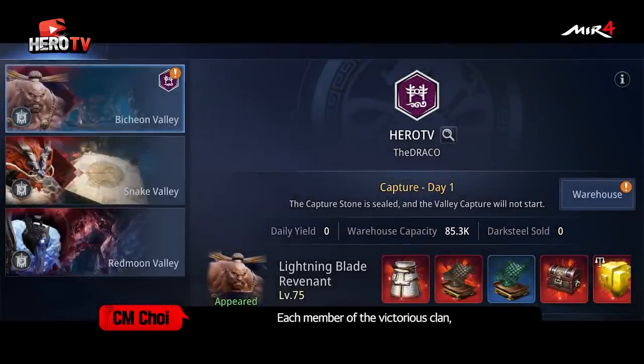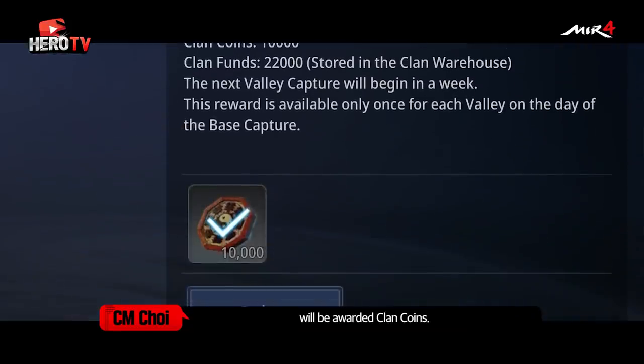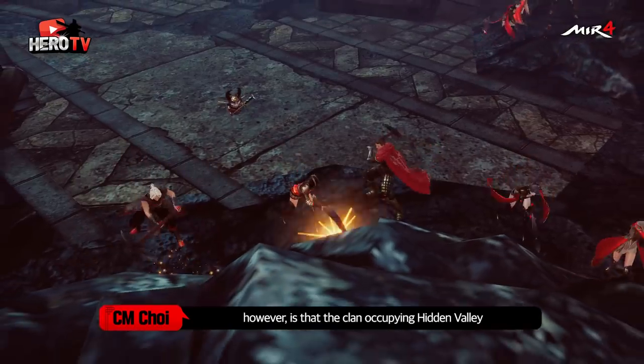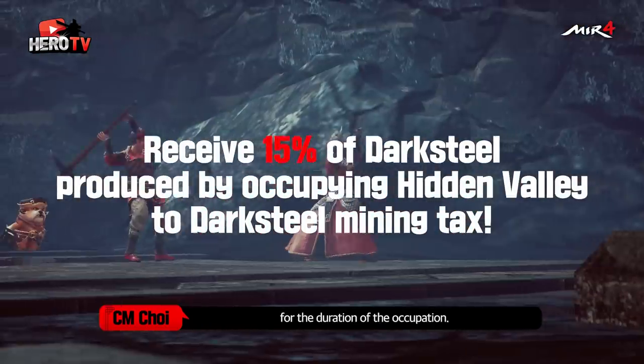Each member of the victorious clan in the Battle of Hidden Valley Capture will be awarded clan coins. The most significant benefit of being victorious in this battle, however, is that the clan occupying Hidden Valley will receive Darksteel mining tax for the duration of the occupation.